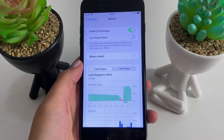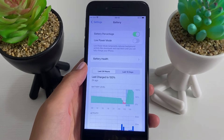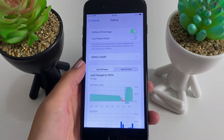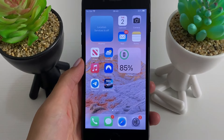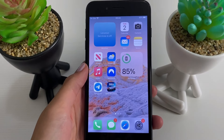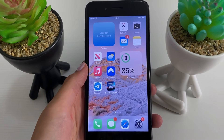The first thing that I will need you to do is update NFS No Limits to its latest version. Go ahead and go to your App Store or to your Google Play Store and check if NFS No Limits needs any updates. If it does, make sure you update it to its latest version. If it doesn't, you're good to go and you can start with the whole process.